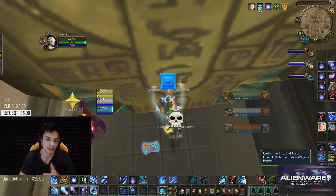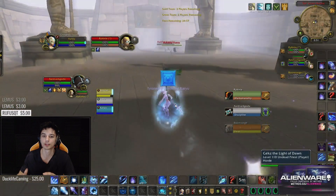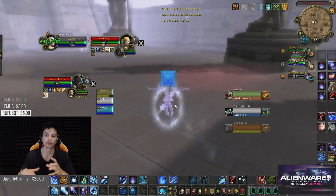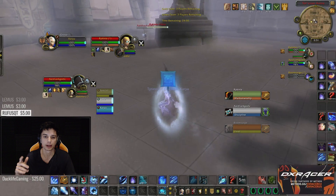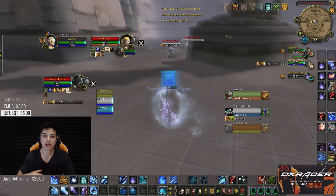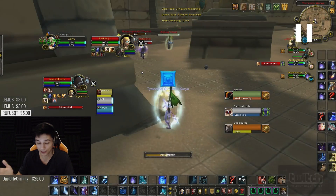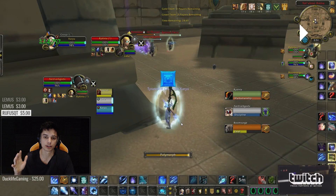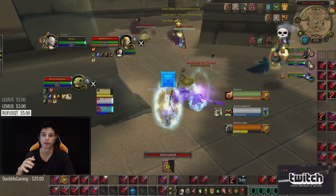These guys are awesome — had such a fun time playing with them. We are fighting a feral, a hunter, and a disc priest. Traditionally, Marksman hunters are very hard for mage because they keep drilling the mage. In this game I want to keep line of sight in mind a lot — I want to not line of sight my healer but do want to line of sight the hunter if I'm under fire. The priest is playing Relentless, the hunter is Human, and the feral druid is Night Elf.